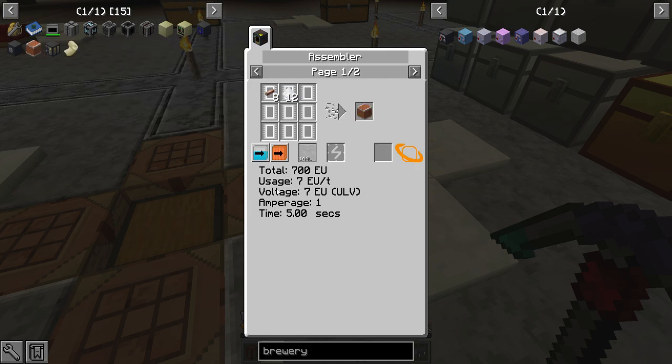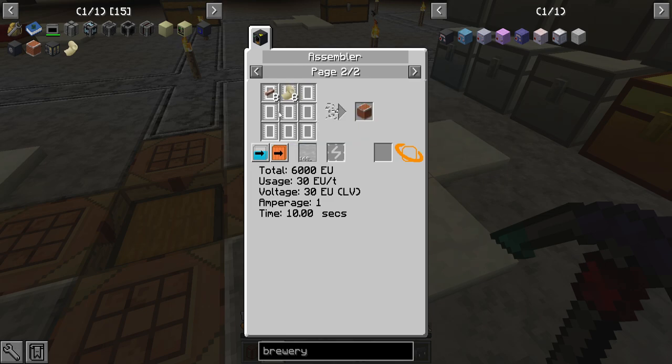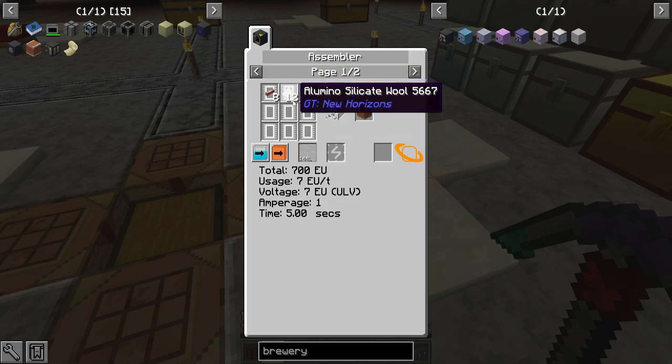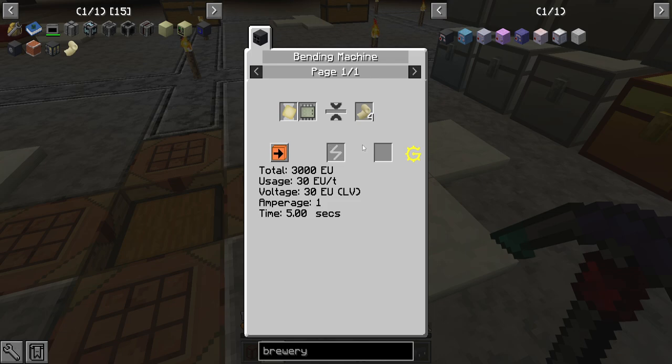Let's get working on the cupronickel coil blocks first, because the crafting will take a significant amount of time. I should also start smelting up some cupronickel, which is just copper and nickel — so it's not that bad, but you do need a lot of it. To make cupronickel coil blocks, we need mica insulator foil. You can actually make mica insulator foil entirely at LV — for some reason I thought before it required an MV step, but it doesn't seem that way.